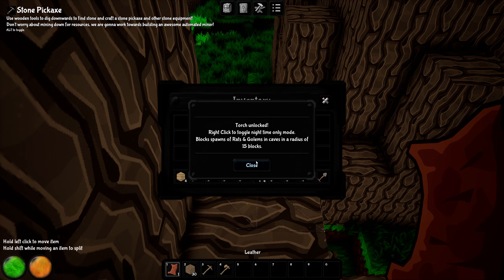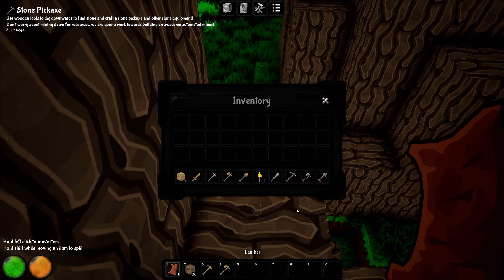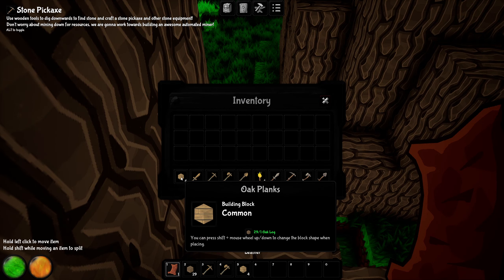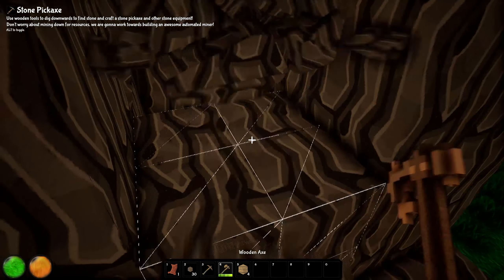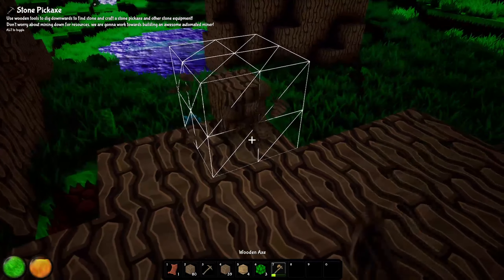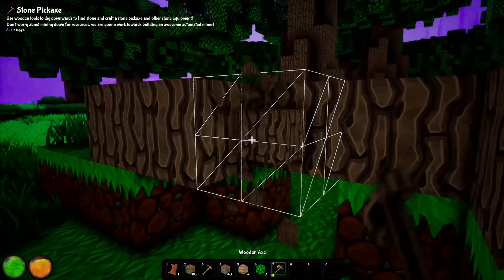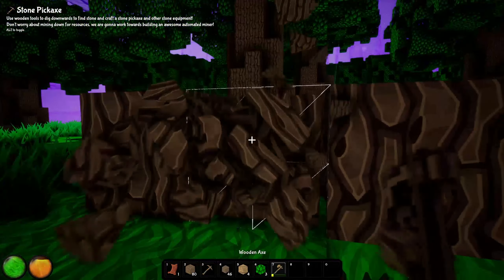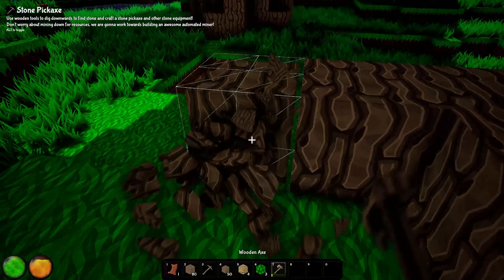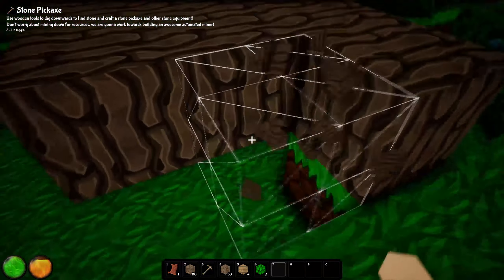Torch unlocked — right click to toggle nighttime-only mode, blocks spawns of rats and golems in caves. Maybe we don't want to block the spawns though. Now that I have this axe I'm going to get even more wood. I've got a stack and a half — stacks go to 80 in this game, not like Minecraft. That's fine, this game is its own thing and we shouldn't compare it.